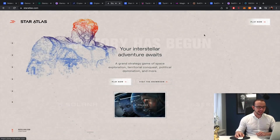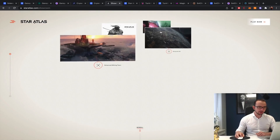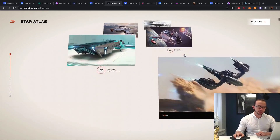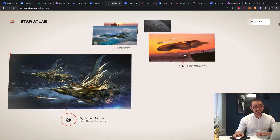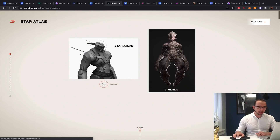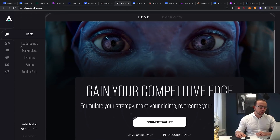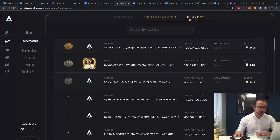You can visit the showroom as well, which shows some of the artwork and pieces. For a game with first-mover advantage, they're moving really well — 10 months is quite some time to get organized but they could have also done nothing, so credit to them. If you go to play.staratlas.com, there are already some options to play. Leaderboards for organizations aren't ready yet, but there are players with total asset value of 1.2 million USDC — some hardcore people are already on this.